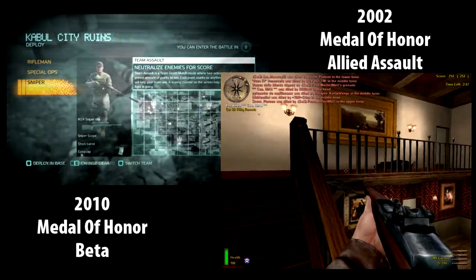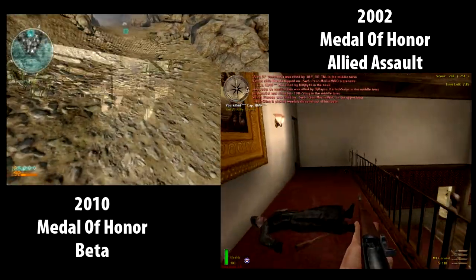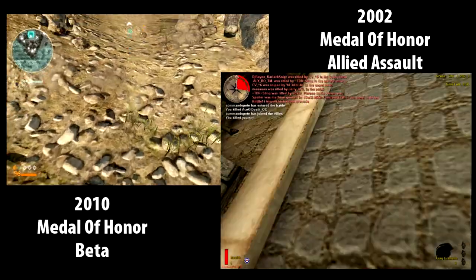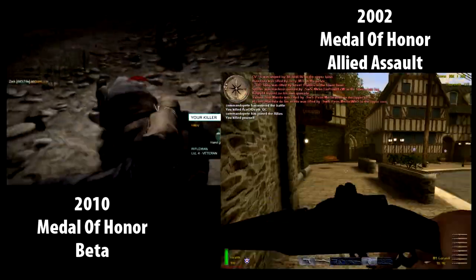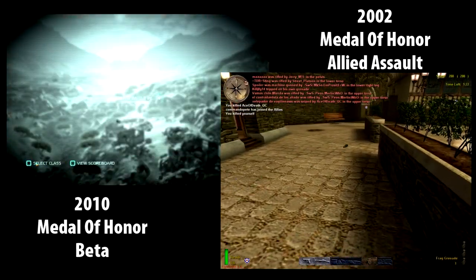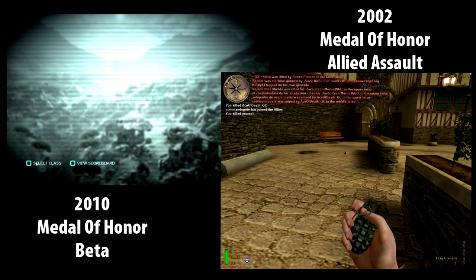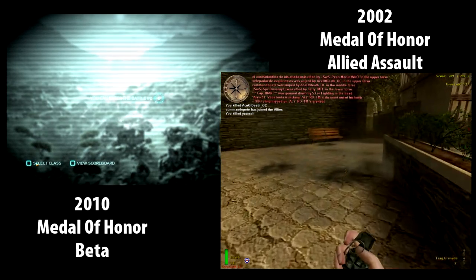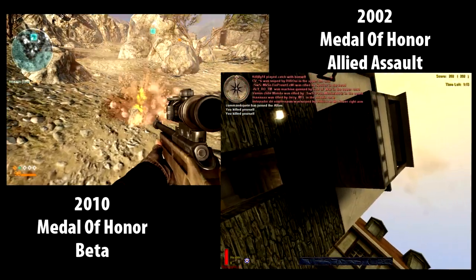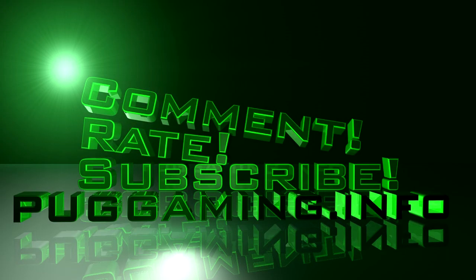Now watch the explosive comparison. In the beta clip, I throw a grenade, run up to it two feet away and it doesn't kill me - it blows up a tree though. Then in the old Allied Assault clip, I throw a grenade and I'm about six feet from it and I die. Compare that to one foot in front of me in the new one where I don't die - explosives are obviously broken in the new beta.